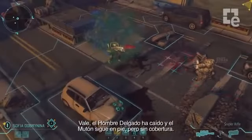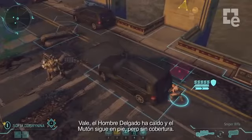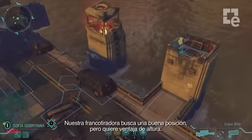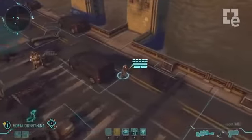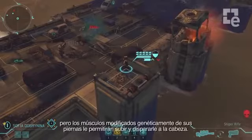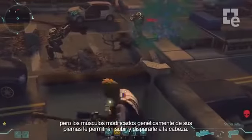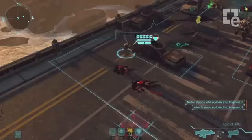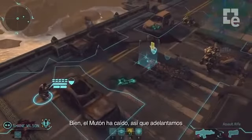The Thin Man is down and the Muton is still up, but his cover is gone. Our sniper would like to set up a good shot on him, but she wants height advantage. Now the Muton is down. We'll advance our other soldier to look for more threats on this battlescape.